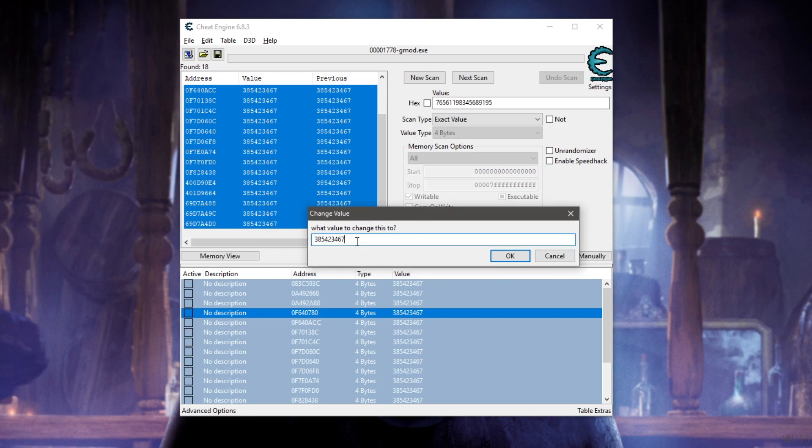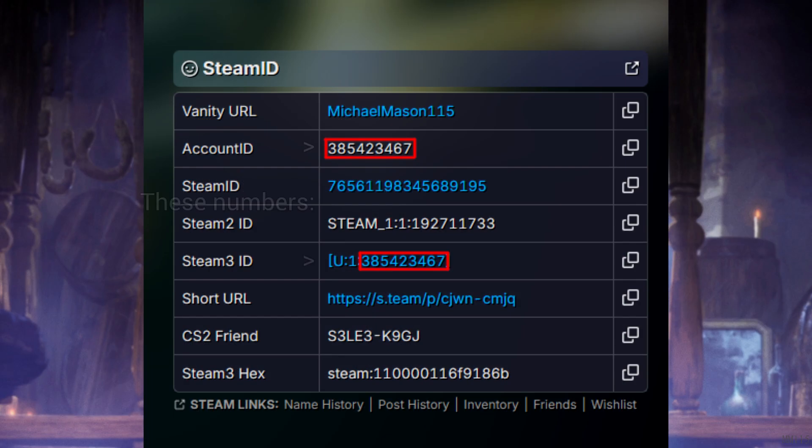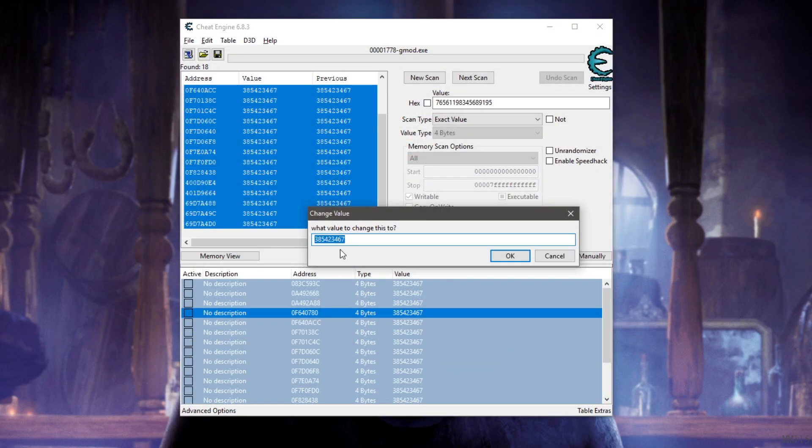Next, select all of them again, right-click, and choose 'Change Record and Value.' You may be confused — you typed in your Steam ID but these numbers look completely different. That's because what's being shown is your tertiary Steam ID. A Steam account has multiple IDs, and this should be the tertiary one, which you can confirm on the SteamDB website.